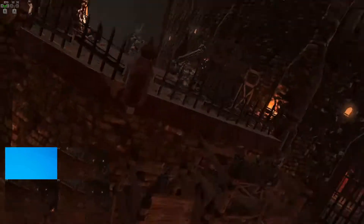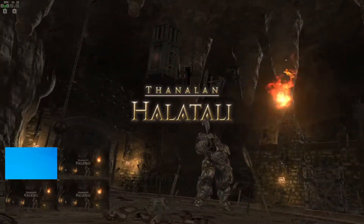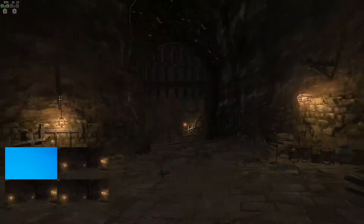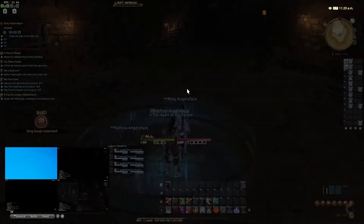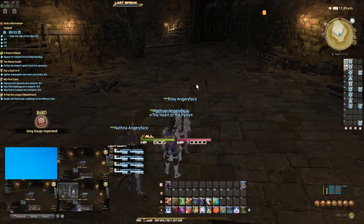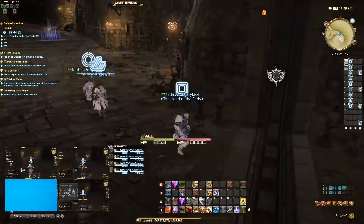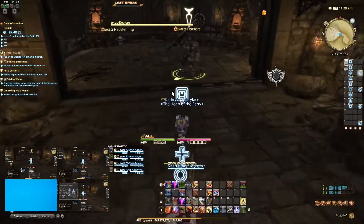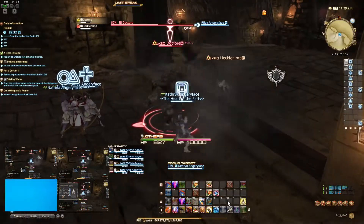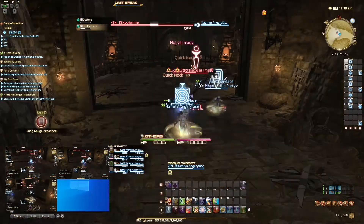Welcome to episode 4 of the Final Fantasy Multiboxing series. I'm running every dungeon in Final Fantasy XIV as a multibox group. If you've been following along, you've noticed I've used three Arcanists and a Marauder. Today I've got something a little bit different. This is Halatali, and I'm not running that same comp.